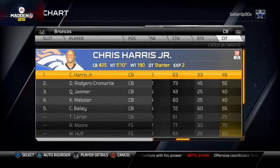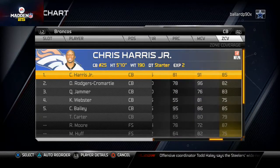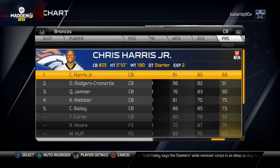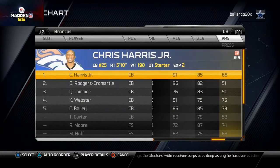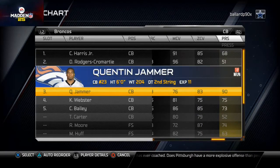I'll put Champ Bailey in during nickel situations but not in a base package. I've got Chris Harris and DRC as my starting corners. Their man and zone ratings are 91 and 96 — very effective. They don't have great press ratings but in two-man under you don't need a good press rating, so there you go.